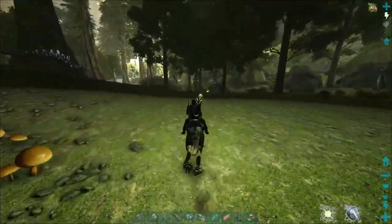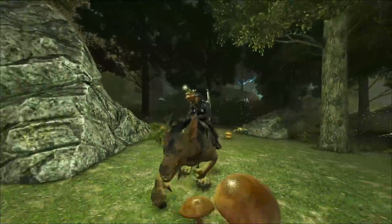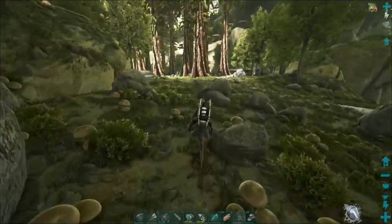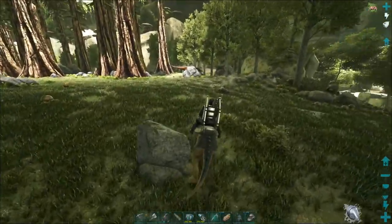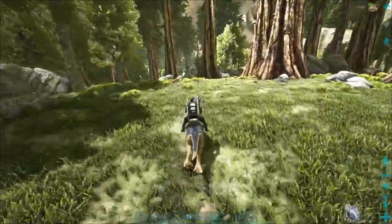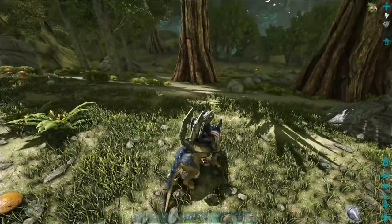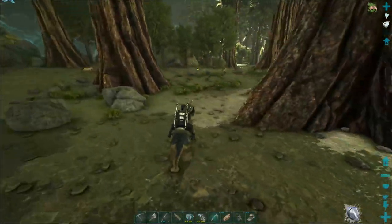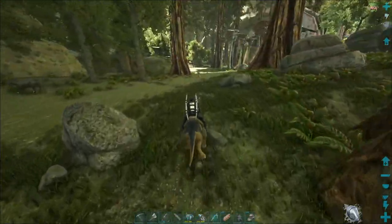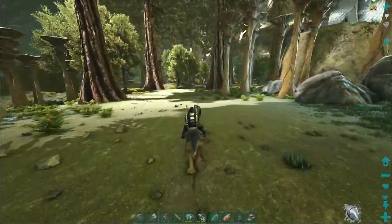Four little dodos getting terrorized by raptors — we couldn't find a raptor the other day when we were trying to tame one, and now they're all over. That's ARK for you. Speaking of light pets, let's turn ours off a little bit. Now that we're looking for bulb dogs though, I don't see any anywhere — the little dudes are usually all over the place. Not sure what you'd use the equus for on this map though.